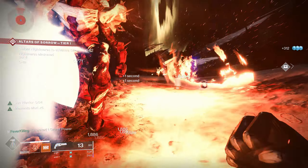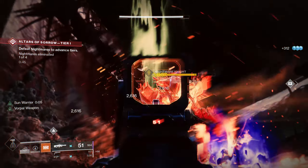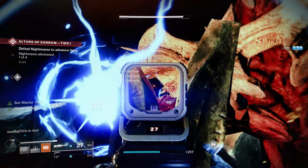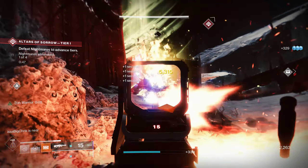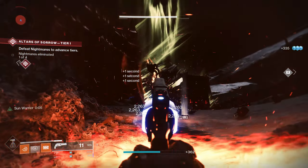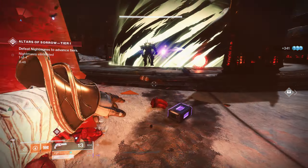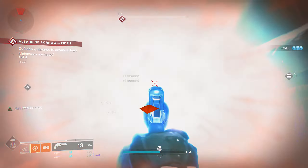There are a few mods required for this, but you can consume the Charge with Light stacks however you see fit, or whatever works for your playstyle. I personally favor Protective Light for most Charge with Light builds, but for this one I was having way more fun with Energy Converter for the extra super energy. And since we're going to be chucking grenades a lot, this mod works perfect.